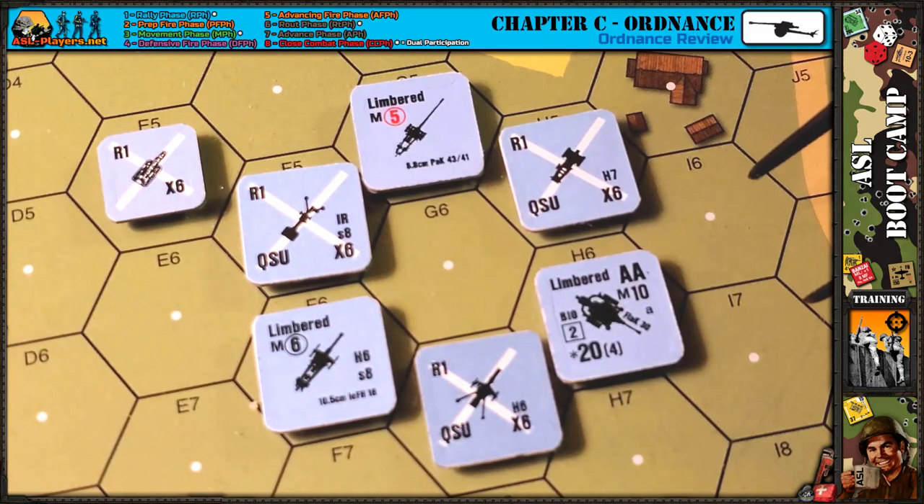Now I'm going to switch to the digital version of the Chapter H book and show you where to find information on each of these guns. Chapter H is not a book you need to read cover to cover, but you should read the paragraph describing each gun, ordnance piece, or vehicle that is in your order of battle for a given scenario.